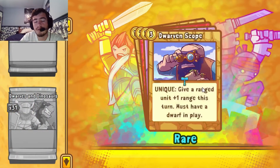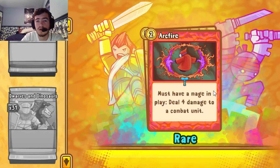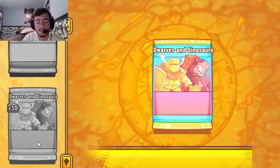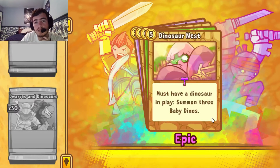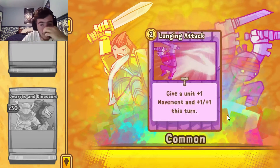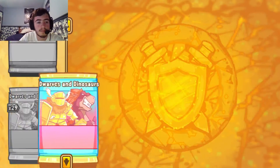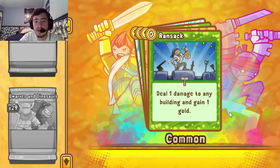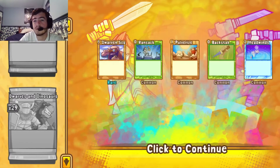We have enough Paladins. Dwarven Scope. Stone Dragon Statue again — that's two. Another Arc Fire. Tunnel Escape — I think we have enough of those. Questing Knight — that's a first for us. Disable — first one today. Another Dino Nest — that makes three, crossed off our list. Another Risky Business, another Sniper — I think that completes the Sniper. And Lunging Attack — I think we've got all of them.